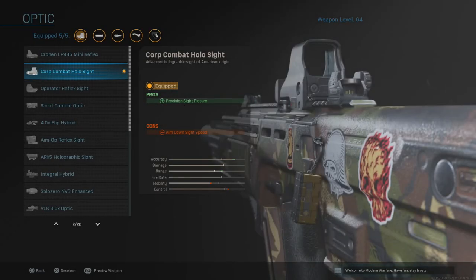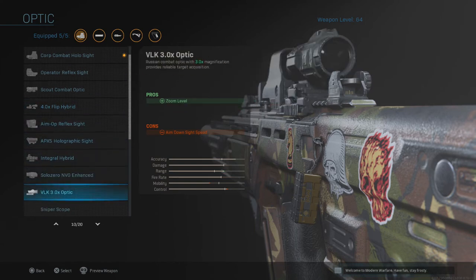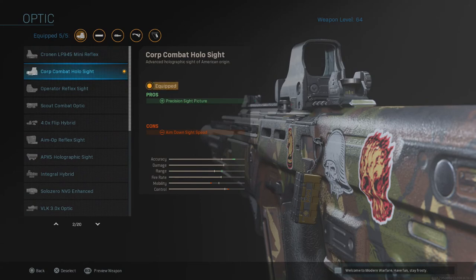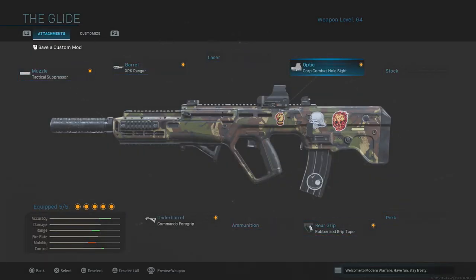The next attachment is the optic — you can use whatever you want, this is up to you. But I use the Combat Holosight because I see the field better and can see how the bullets impact the enemy clearly. You can use the 4.0, the Aim-Op, or the VLK — use whatever you want, but I personally use the Combat Holosight because I see more clearly through that one.